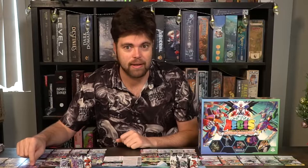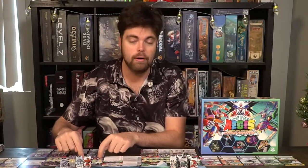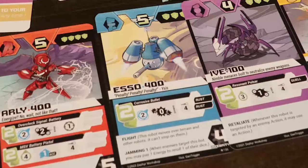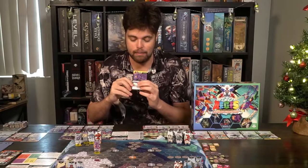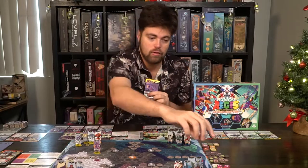Then you go through your turn structure — it's pretty simple. You choose a robot, activate it, move up to its number of movement, and spend one energy for each space of movement. So Ittar has four movement — if Ittar wants to move four spaces, you spend four energy on your board. Then you can activate one ability of the robot you've activated — for example, Inferno Riff. Whenever you use an ability, check the amount of energy needed to use it, shown in green, which also tells you how many dice you roll. Two green means two energy plus two dice.